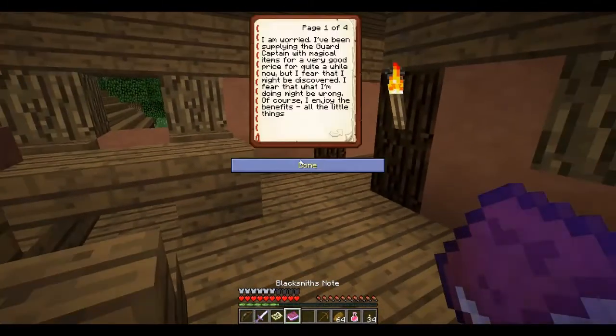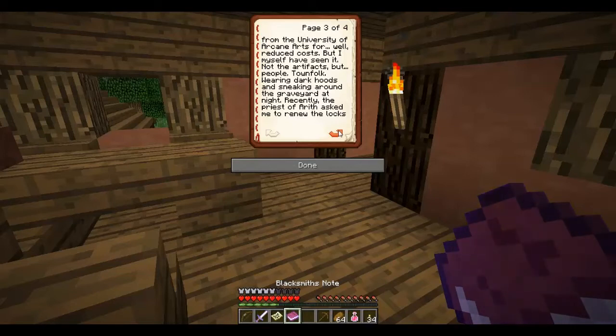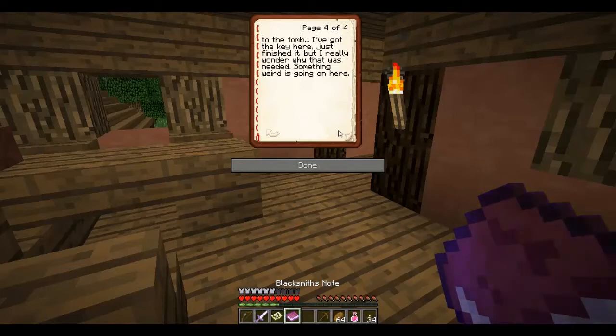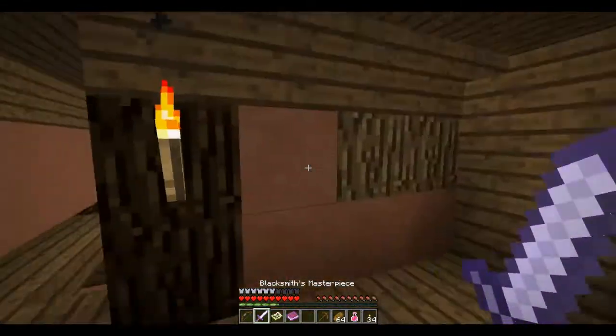Blacksmith's note. I'm worried. I've been supplying the guard captain with magical items for a very good price for quite a while now, but I fear that I might be discovered. I fear that what I'm doing might be wrong. Of course I enjoy the benefits — all the little luxuries. But I'm not poor. I don't really need the money. I get enough selling weapons and armor to the Baron and repairing tools. What worries me more, however, is the talk of dark magic. I have only imported goods from the University of Arcane Arts for reduced costs. But I myself have seen it — not the artifacts, but people. Townfolk wearing dark hoods and sneaking around the graveyard at night. Recently, the priest of Aerith asked me to renew the locks to the tomb. I've got the key here, just finished it. But I really wonder why that was needed. Something weird is going on here. So we're going to head over to the tomb — definitely sounds like there's something kind of scary going on.